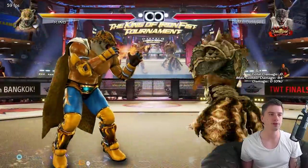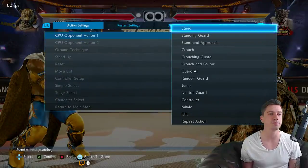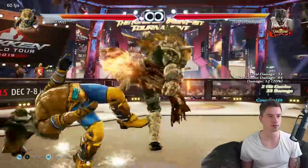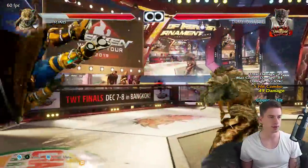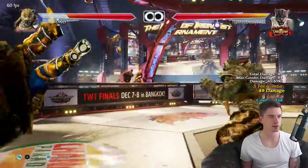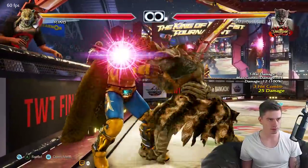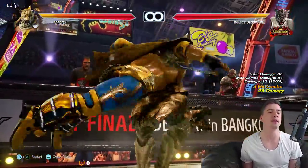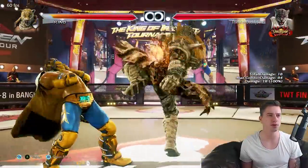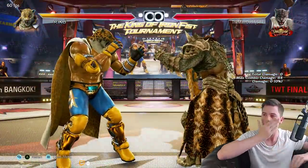His u/f+3 is now a counter hit launcher, just like Marduk's u/f+3. On normal hit you get advantage, and on counter hit you launch. It's a low-crushing, reasonably fast, long-range mid. But still, nothing earth-shattering.